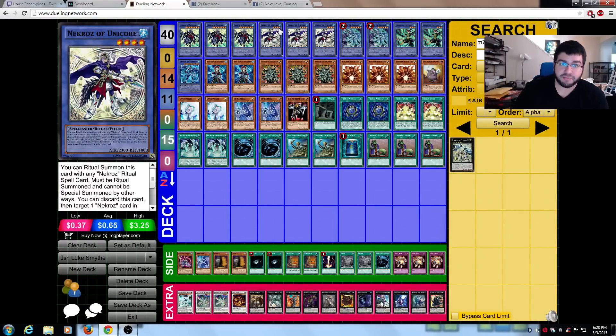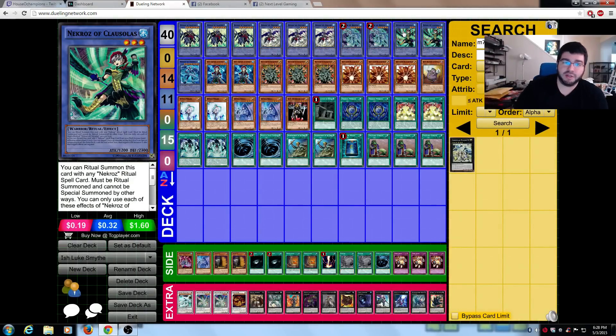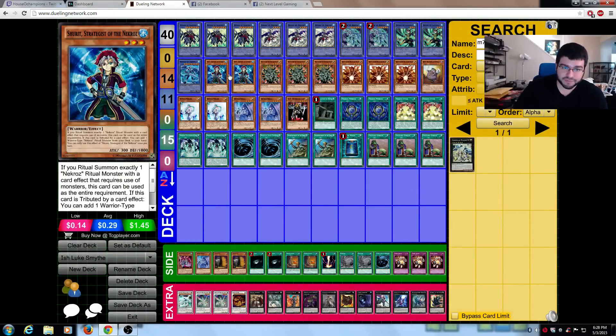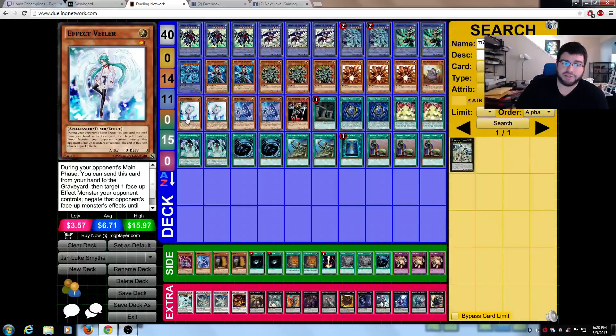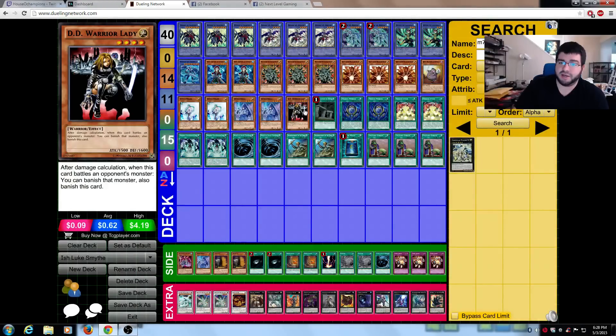So we have triple Valc, triple Unicor, double Brio, double Clussels, 1 Trish, 2 Shirts, 3 Manjus, 3 Sinjus, 1 Jin, 2 Veilers, 2 Dinkoseka, and a DD Warrior Lady. Good Jin out.